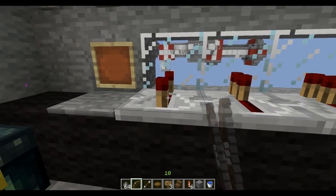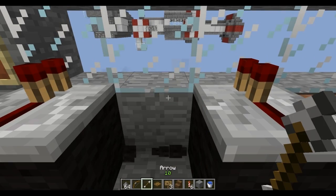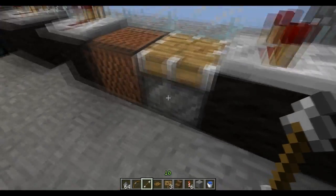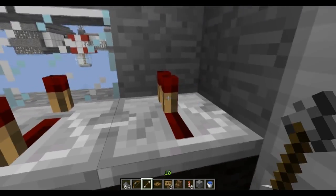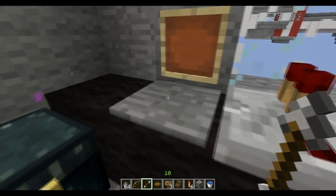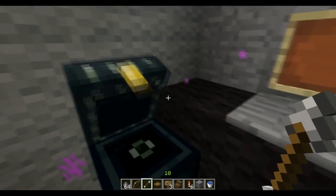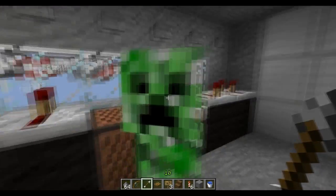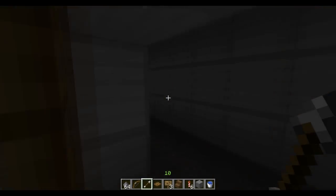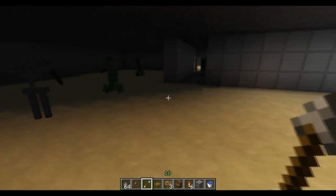These are the controls for my spaceship. I didn't know what to make them of, so I built them from redstone repeaters. That looks pretty cool. Just an ender chest here. There's a creeper in here, and actually for the rest there isn't much in there — it's pretty empty now. I need to just build some stuff in here.